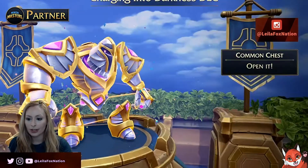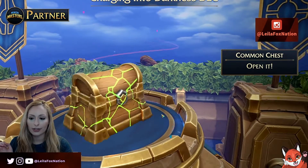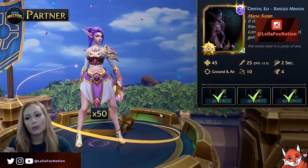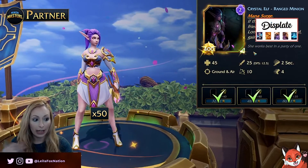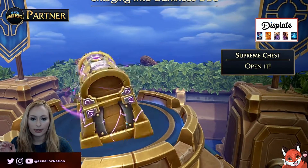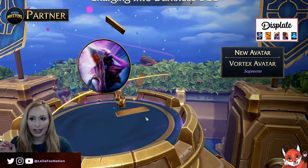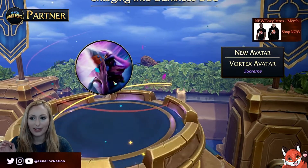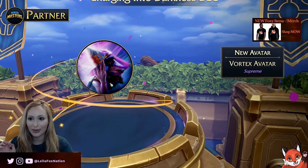50 Crystal Constructs — that actually gives me a Gold Border now. A Common Chest which gives you 50 Lone Scouts — same thing, now I actually have a Golden Border. Then a Supreme Chest, and this is a Lele's Vortex Avatar. The poor Skrat is going to be sucked into the Vortex.